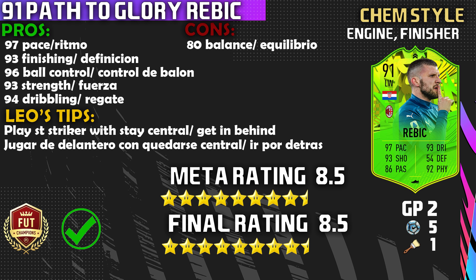His biggest pros — you need to pick up this card: 97 pace, 93 finishing, 99 shot power, 96 ball control, 93 strength, four-star four-star — he has everything you want in a striker. If you don't like shorter players such as Insigne, definitely go pick up this Rebić card — it is fantastic. Hopefully Croatia can step up and get some wins. The meta rating for this card is going to be an 8.5 out of 10. You do feel the agility and balance just a little bit, and the final rating will also be an 8.5 out of 10.